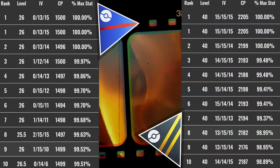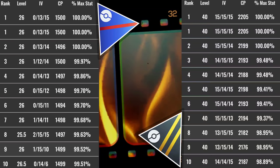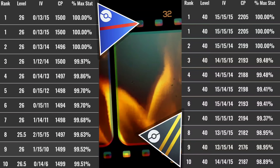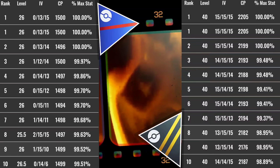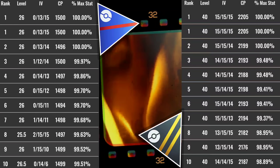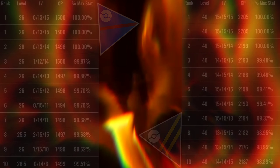Taking a look at the IVs you want: for the Great League on the left it is going to be 0/13/15 for 100% production value for that Pokémon. For the Ultra League on the right you're going to need 15/15. If you want to go the best buddy route you'll need a lower level. Anyway, if you enjoyed this video give it a thumbs up, get hyped for the Talonflame Community Day — thanks for watching and take care!